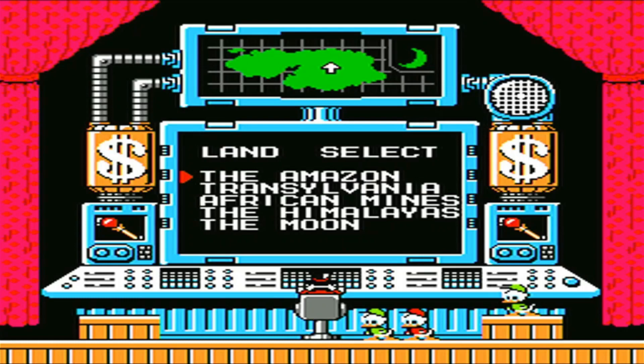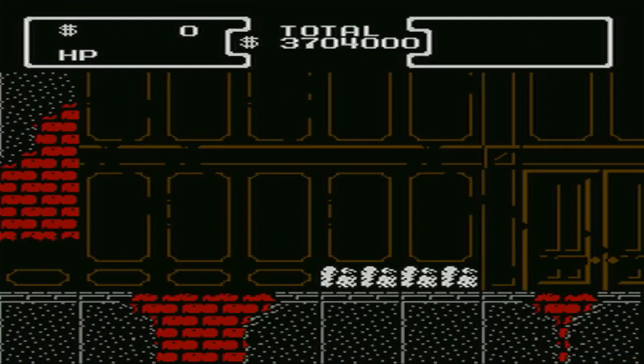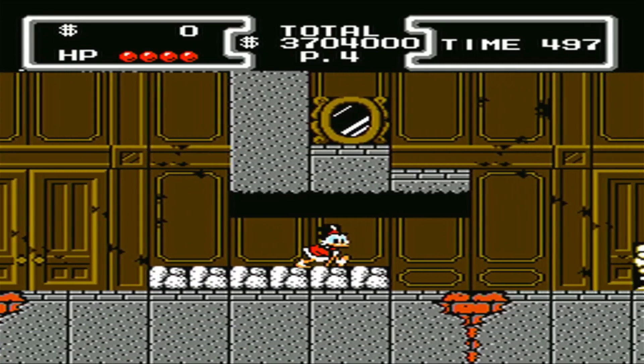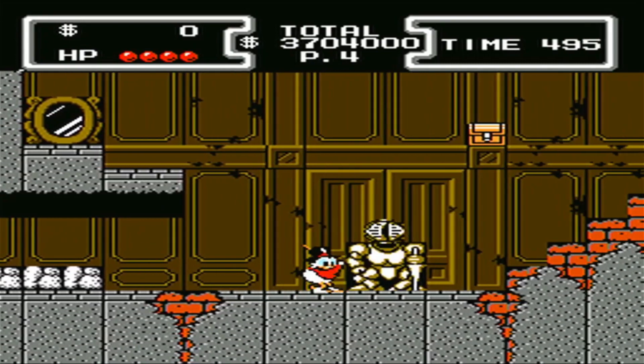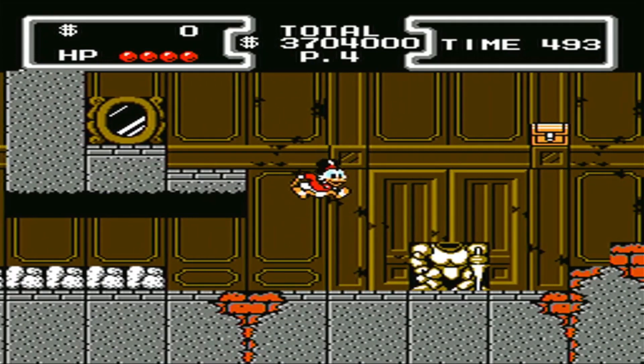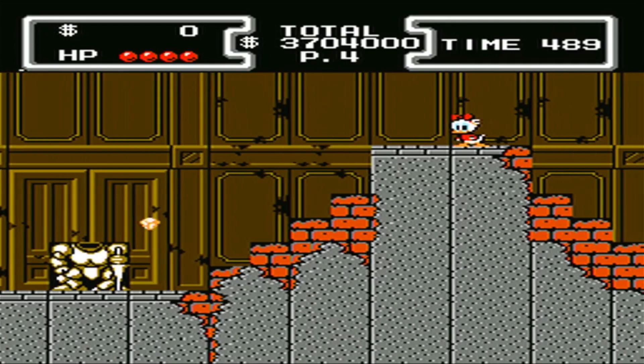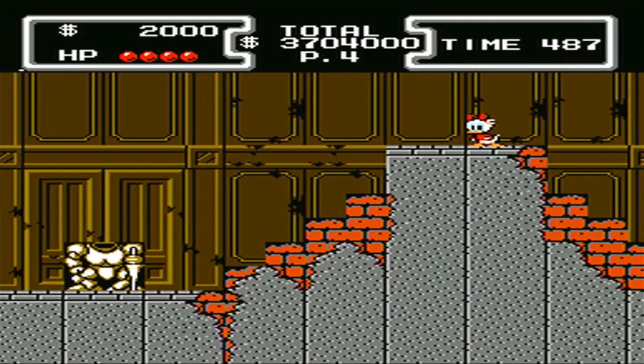Continuing on our DuckTales video game series, we're going to be looking at the Transylvania level in this video. We'll check this first suit of armor, and there's nothing in there. We knocked his head off, so we'll just destroy that too, and it gives us the most pointless invulnerability coin in the game.